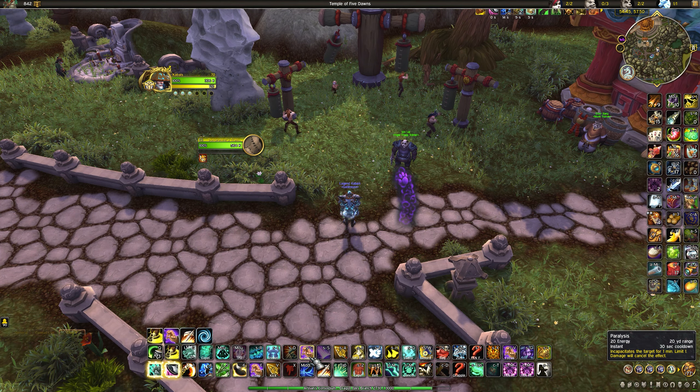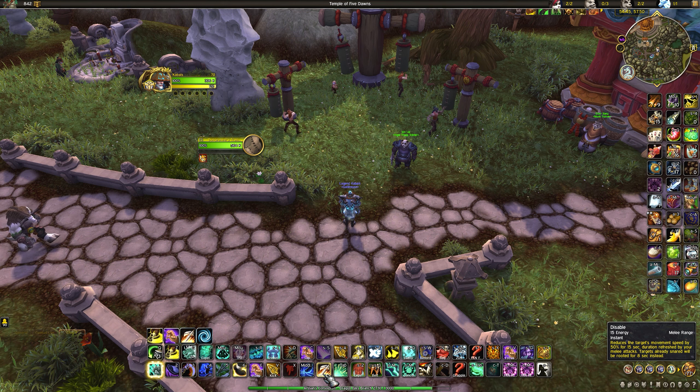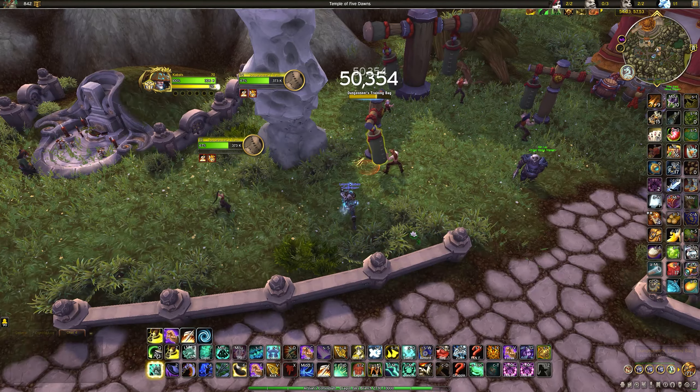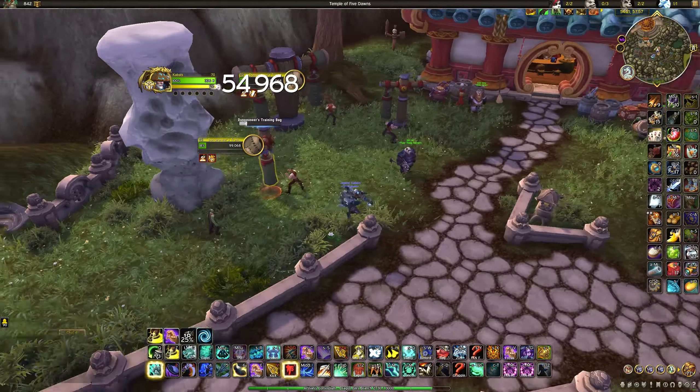Paralysis is an incapacitate on a 30-second cooldown, 20-yard range, lasting 4 seconds. You can use it to interrupt casts, deny burst — for example if a rogue is bursting your healer, use Paralysis to stop that burst and maybe get their trinket. You can use it to set up kills on your kill target so you can Leg Sweep safely, or use it on an off-target for your partner to follow up while you Leg Sweep the kill target. Disable is a 50% slow that refreshes from melee attacks so it never runs out while you're hitting them. Using Disable again on a slowed target roots them for 3 seconds, then 1.5 seconds, then 0.75 seconds in PvP. You also have a 4-second kick on a 15-second cooldown.